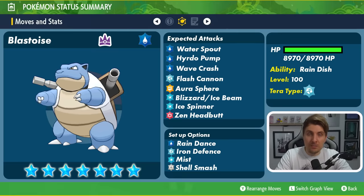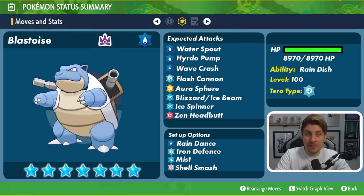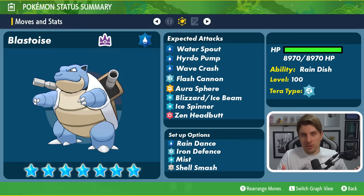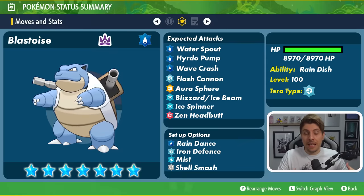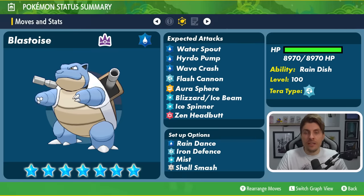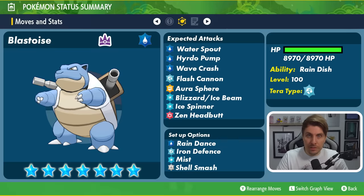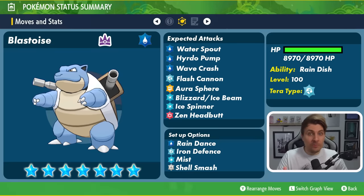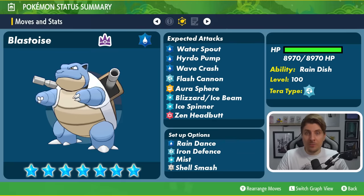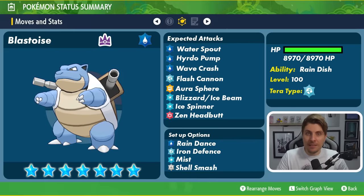The other setup options Blastoise has access to include Mist, which prevents any stat drops on its side of the field for five turns — we've seen that on previous 7-star Terror Raid events. It also has Haze, though probably less likely since it removes its own stat boosts as well. Iron Defense complements the Shell Smash and Steel Tera typing, boosting defense stats by two stages, while Rain Dance protects from Fire-type attacks and Iron Defense primarily covers Fighting-type attacks.